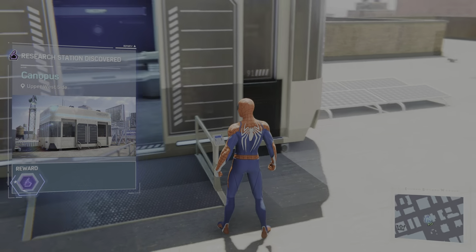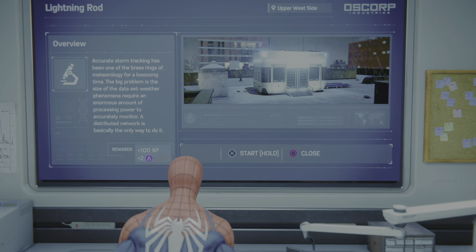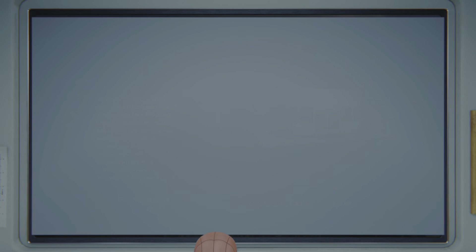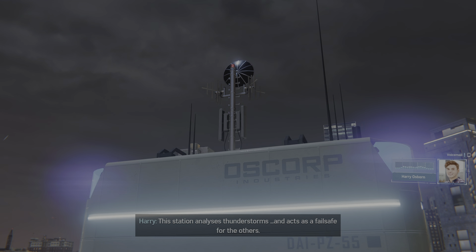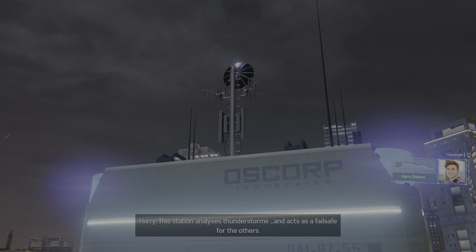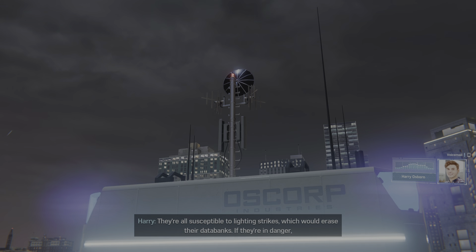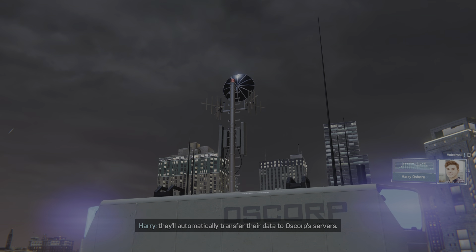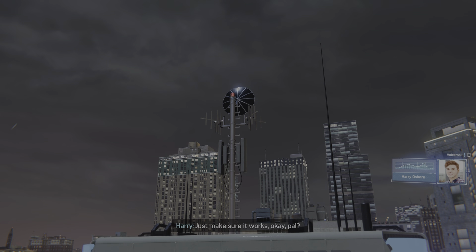We're doing the last one now. What's this one called? Lightning Rod - woohoo! It analyzes thunderstorms and acts as a failsafe for the others. They're all susceptible to lightning strikes which would erase their data banks. If they're in danger, they'll automatically transfer their data to Oscorp servers.